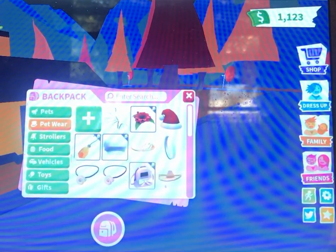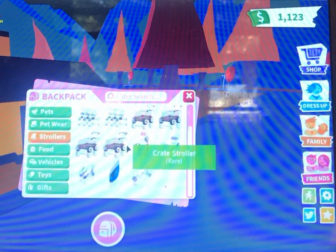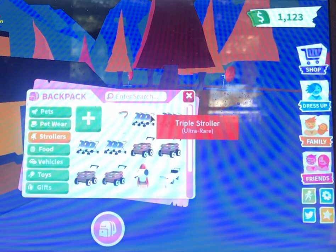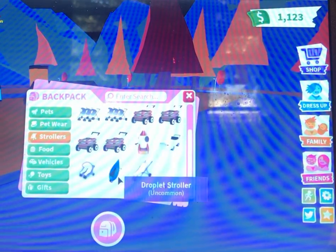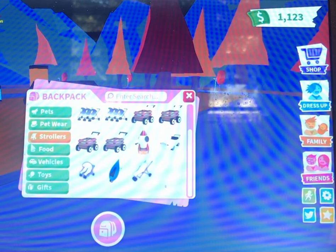And then my strollers — I tried to collect all the strollers, didn't really work out. I got the rainbow stroller, triple stroller, crate stroller, rocket ship, car stroller, droplet, double, and default.